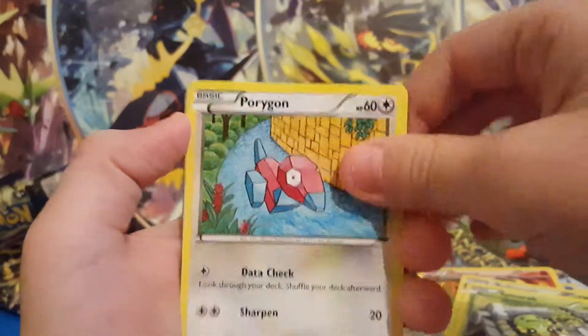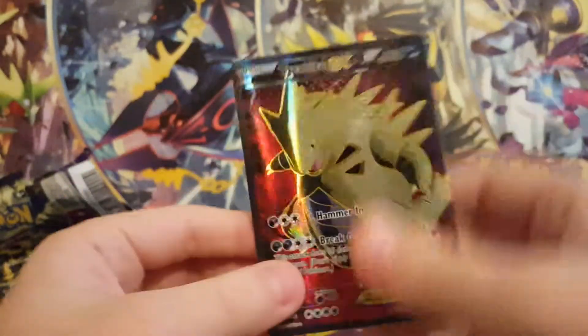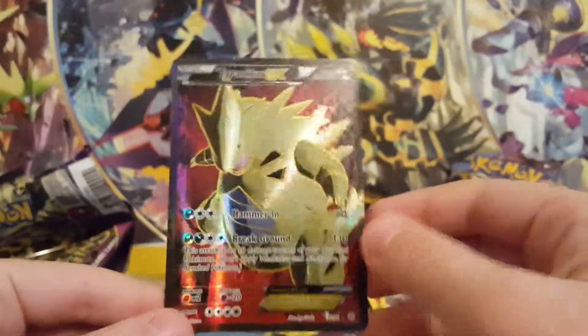We got a Flareon, Forster Giant Plant, Volosum, Spinarak, Porygon, Unknown, Beldum, Gumi, Reverse Infraspair Link. I'm not looking. Oh my God — we just pulled a full art Tyranitar EX!